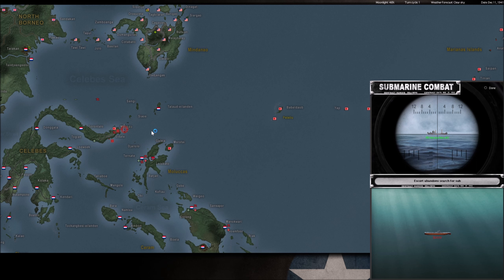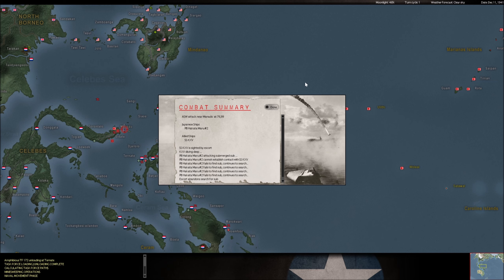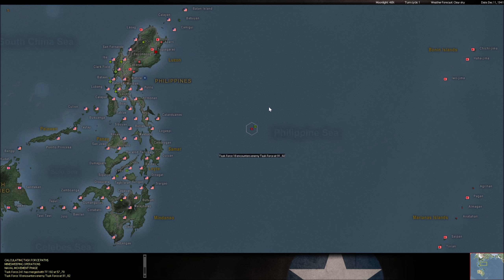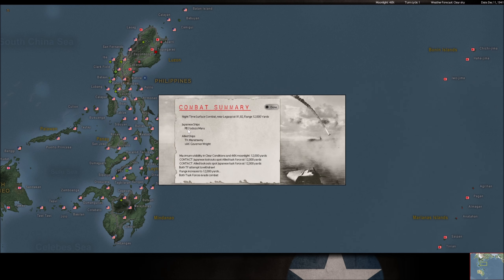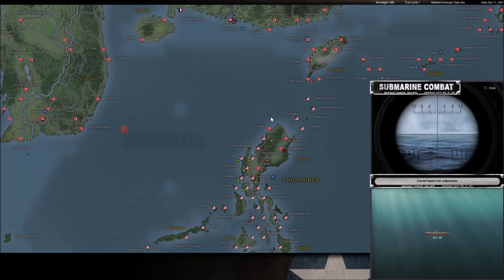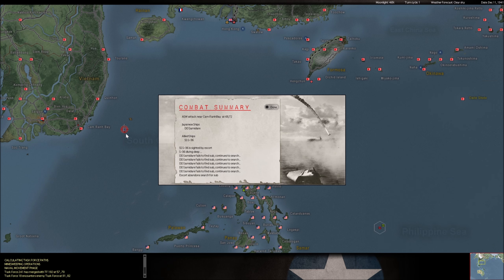We didn't hurt it — hopefully we scared it off a little bit. One of our patrol boats is coming into contact with one of his tankers and an AK cargo ship out of the Philippines. It's going to get away — I don't have anything there to really deal with it. We also have the S-36, one of the Allies' S-boats from the start, hanging out in the South China Sea.